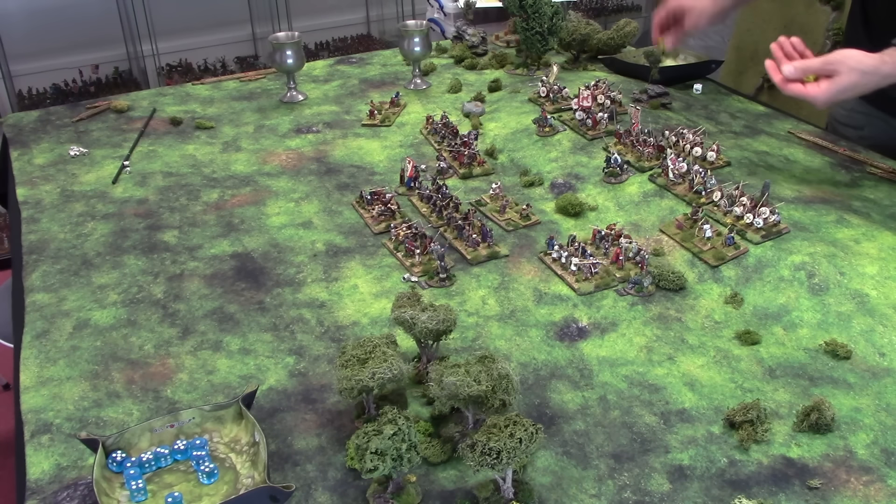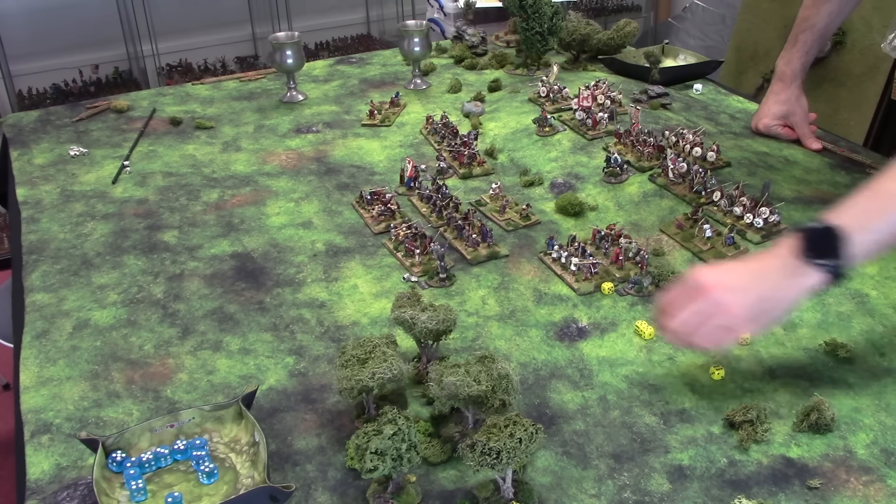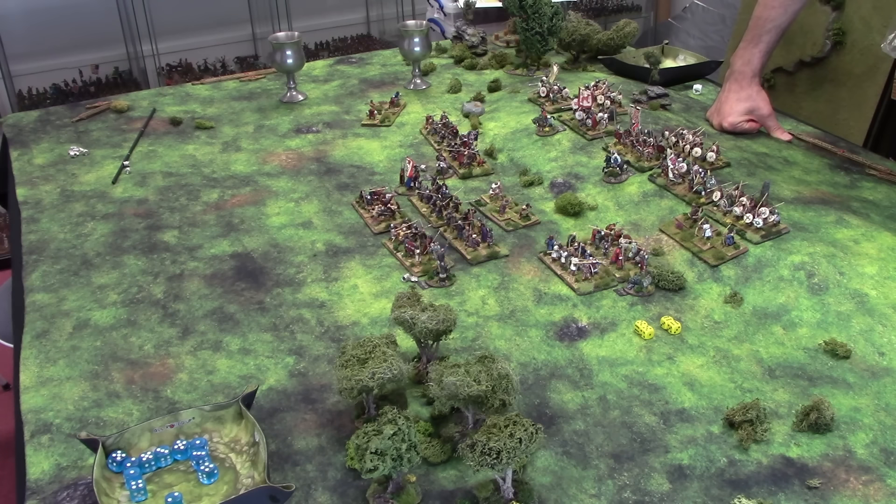We have six shooting dice. Four hits — that is worth having, that's a very lucky roll. This is important because the armour factor of the youths is only two; they haven't got helmets and shields yet. So that unit is going to take two stamina points of damage, which is unpleasant. But worse than that, Osric has got to roll risk to heroes. The way the risk to heroes works is the more hits you take on the unit, the more dice: one to three hits is one roll, four to six hits is two rolls.